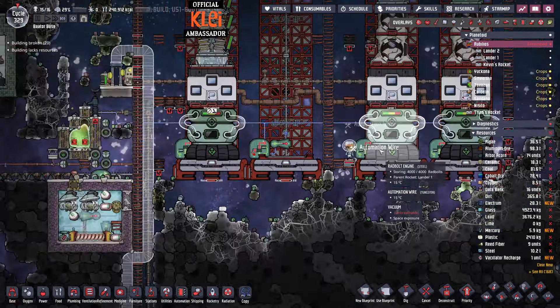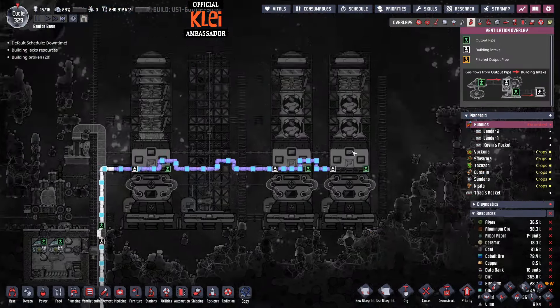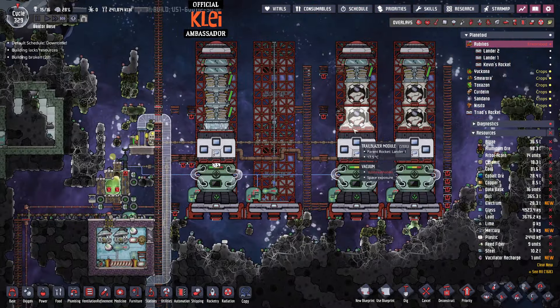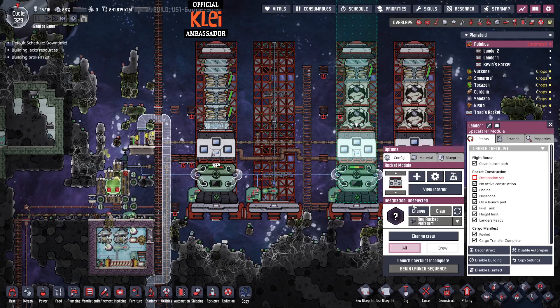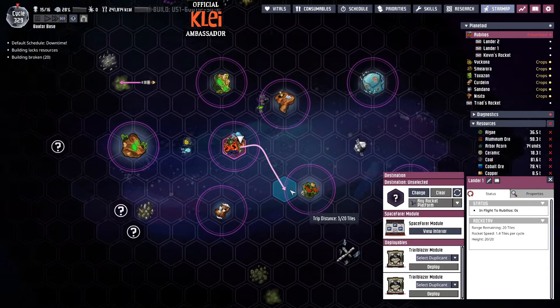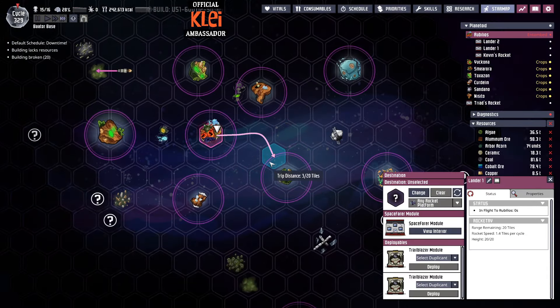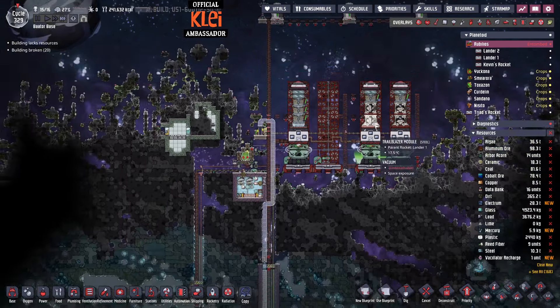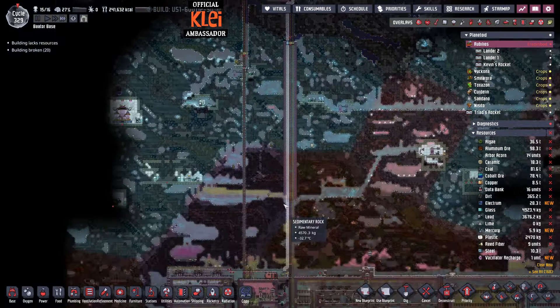In the meantime, we are filling the infinite oxygen storage on our number one lander. So we will hopefully soon be able to take that for a spin. The question is, where are we going to go? I think we should just go for the closest one. Why not? We'll go for the marshy plantoid and grab some artifacts from there. That is the plan.